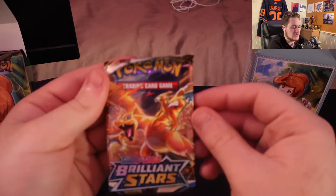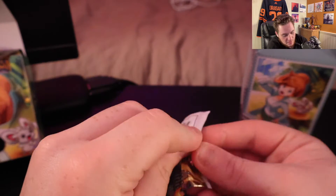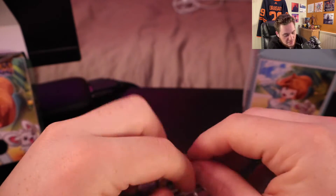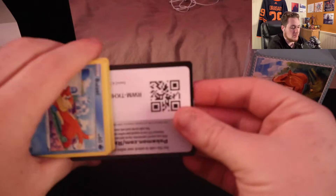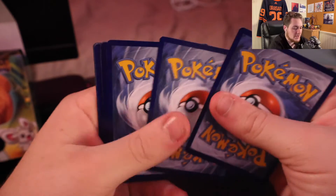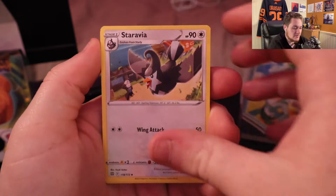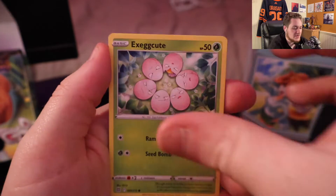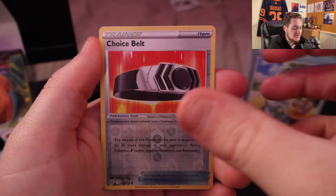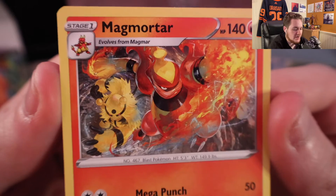Moving on to another Brilliant Stars. I really want to open more Brilliant Stars, so if Brilliant Stars is the bulk of these don't be surprised if you see more of these getting opened up. Weasel, Gible — a nice Gible art. Trapinch, very cute. Exeggcute. Starleaf — got the whole line now. Choice Belt, Reverse Holo, and a Non-Holo Magmortar with a very cool Electivire card as well. That's really cool. I like that a lot.